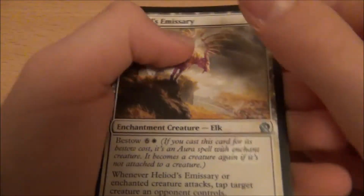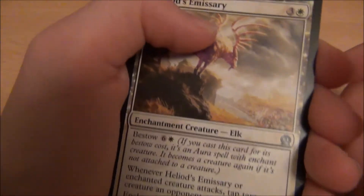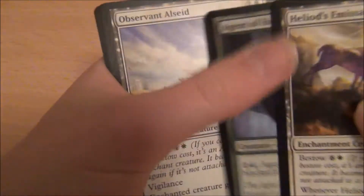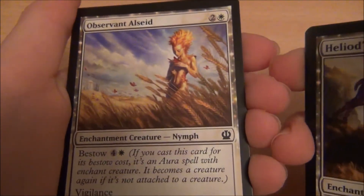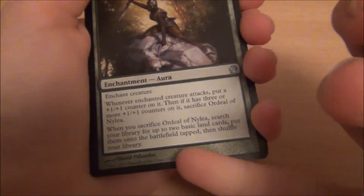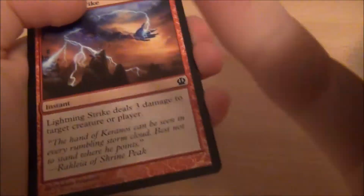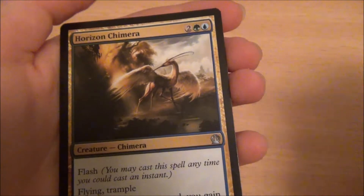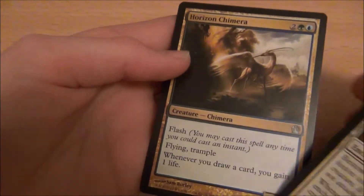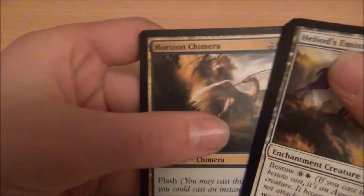So, Heliod's Emissary would definitely be my top pick, because it's evasion and lots of value from the Bestow. Agent of Horizons, because the evasion is really good. Observant Alseid, because of the Bestow. Ordeal of Nylea, because it lets you get two basic lands, which is really good for green. Lightning Strike, because it's got removal and burn. And then Horizon Chimera — because it's flying trample, which is amazing, and it's got flash as well. And whenever you draw a card, you gain one life. So this is quite a good card for limited.